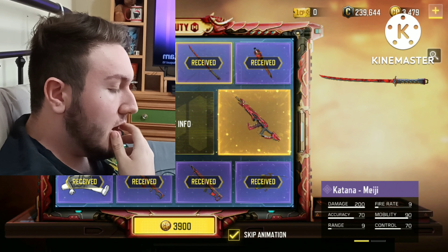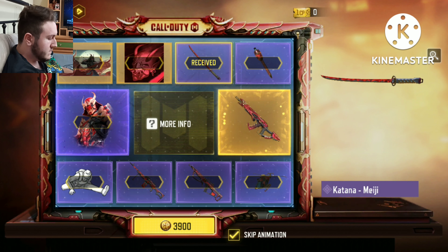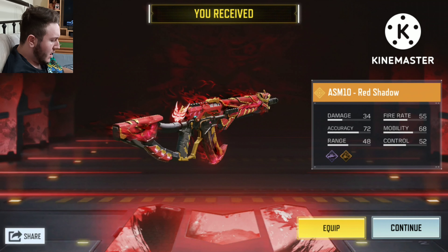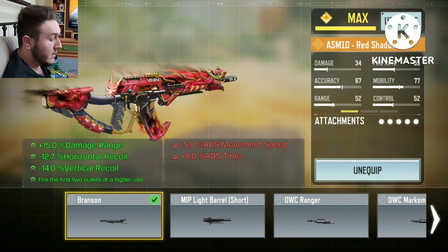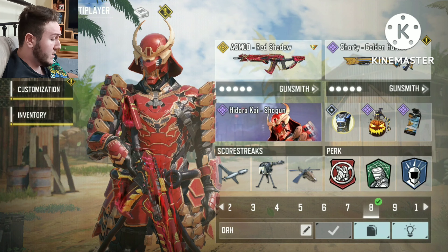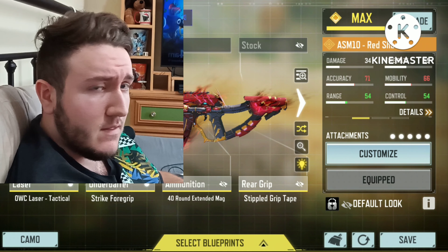Last but not least, 3,900 for the top prize. That's actually not that bad — did they make it cheaper? Here we go, 3,900. Oh my God. When you buy the legendary version, you get the new Branson barrel included. I have yet to use the Branson barrel, but I heard it's a really good new attachment. This is the Hedorakai Shogun skin looking beautiful — this is the ASM10 loadout. I'd like to thank my homeboy Bob for giving me these attachments. Let's go try this gun out.